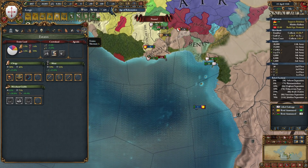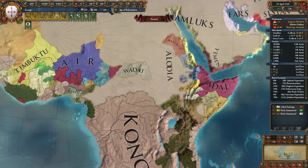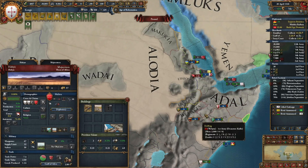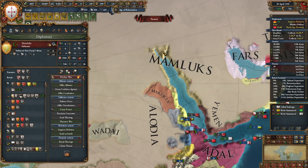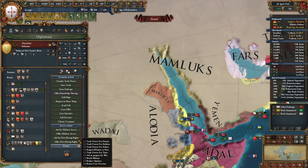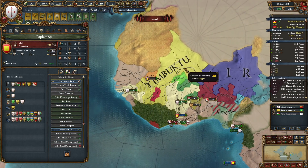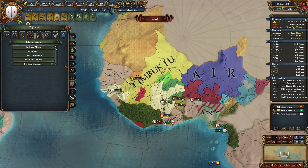Now we are at peace for a little bit — not for long, because we are going to war with Ethiopia and we are going to take everything. Can we get maps over here? Mali is my vassal, I cannot ask Mali to share maps. I don't think I can ask anyone to share maps with me.